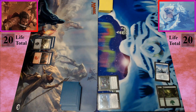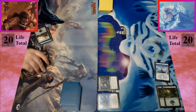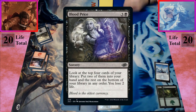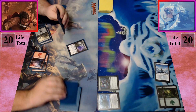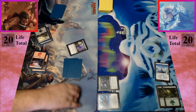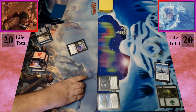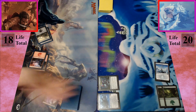I draw. I play a mountain. I will tap for a black and three to cast Blood Price. I look at the top four cards of my library, put two in my hand and the rest on the bottom — sending these two to the bottom in any order. Then I lose two life.